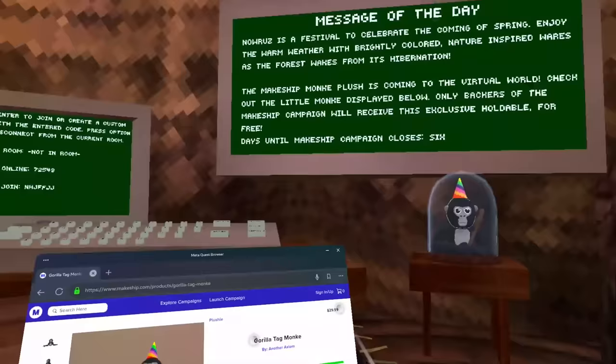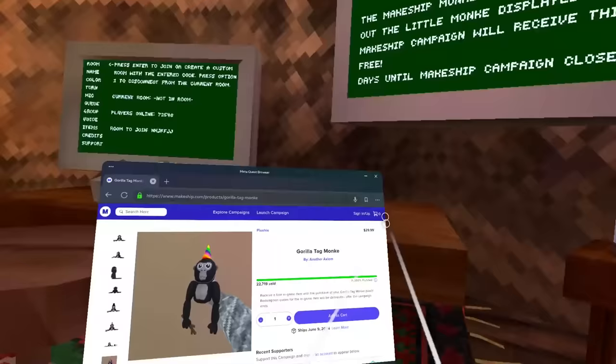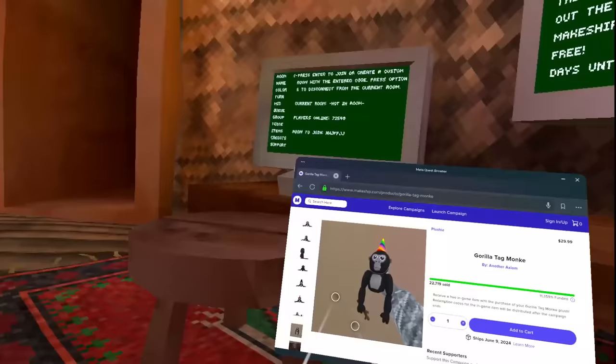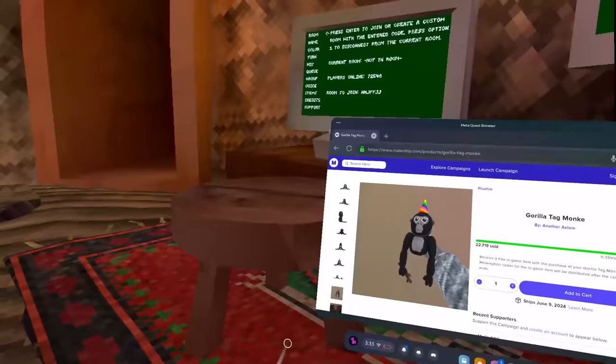For people saying this is misleading — you're paying for the plushie, you're not paying for the cosmetic inside the game. Even inside the game they're saying you receive the holdable for free. You're not paying extra with shiny rocks or anything like that. At the beginning of this campaign no one was told they'd receive this in-game item — they did it out of love for the fans. Big respects to Lemming and the Gorilla Tag developers.